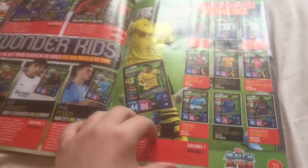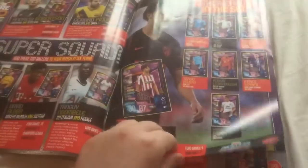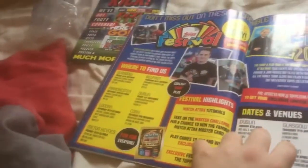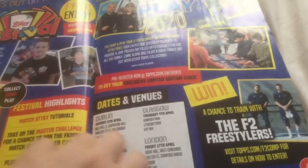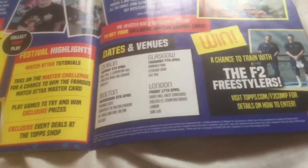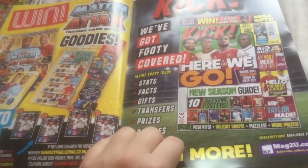You've got Pogba, Hazard, Lewandowski, and Sancho. Back to the cards, you've got Messi world-class, super squads — 100 clubs. So 100 clubs includes Addison, Frankie de Jong, Son, Sadio Mane, and Gabriel. Going back, Messi's the 100 clubs card. There's also a top festival which already happened, unfortunately. You can win a chance to train with the F2 Freestylers. There's a swap and play tour — I was at Chelsea, and I might go to that. You've also got the Kick magazine section.